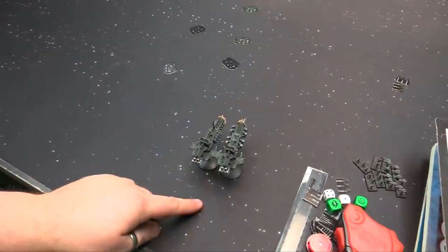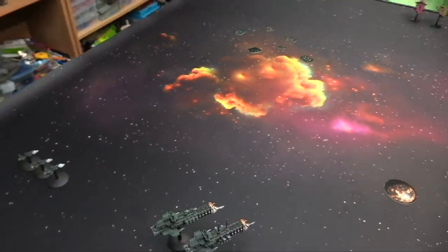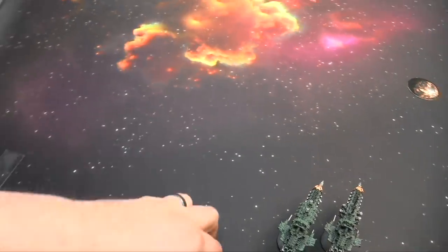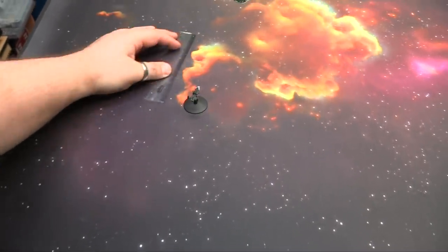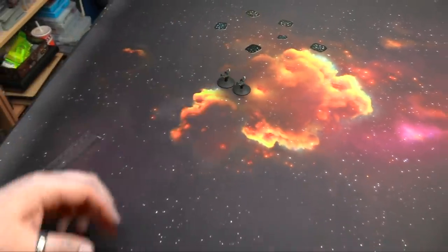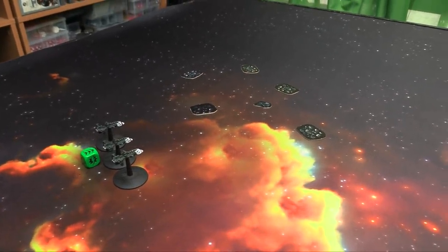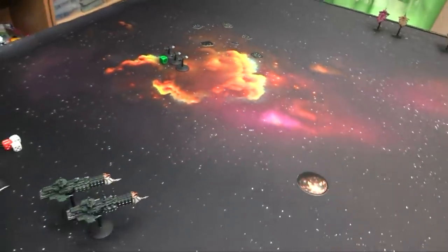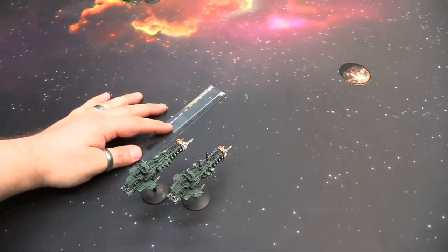Starting with the Cobras on All Ahead Full — they pass on an eight and get to move 4d6 extra. That's 8, 12, 15 — total of 45 — basically tripling their movement. We're going to use the asteroids to block our advance. It's a risk to send escorts through an asteroid field, but it blocks line of sight. Because they're escorts they can re-roll their morale check, and with leadership eight I'm confident they can make it through and block the onslaught.